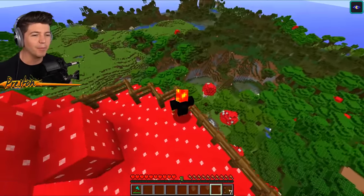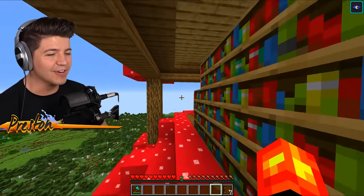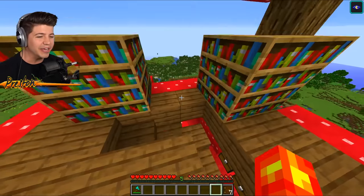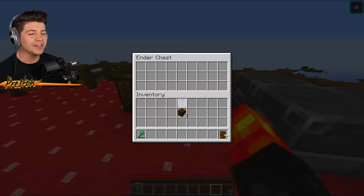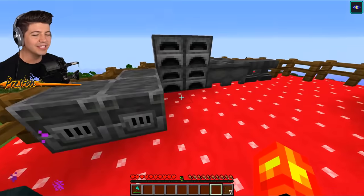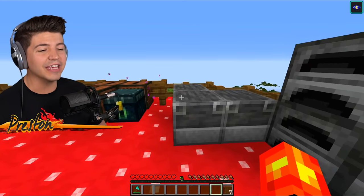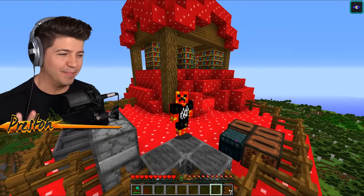I can already see multiple biomes from up here. And check this out — I forgot about this — a full enchanting suite at the very top. You've got an ender chest if you want to get to any of your items from down below, music boxes, jukeboxes, furnaces, anvils — literally anything you could want is up here.